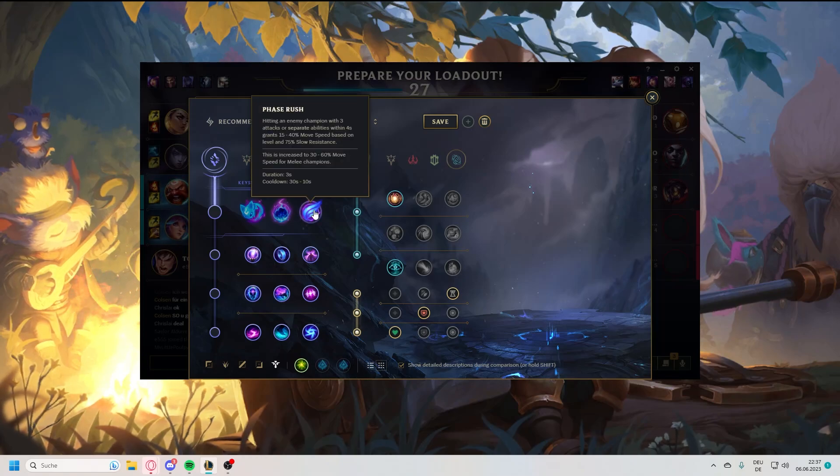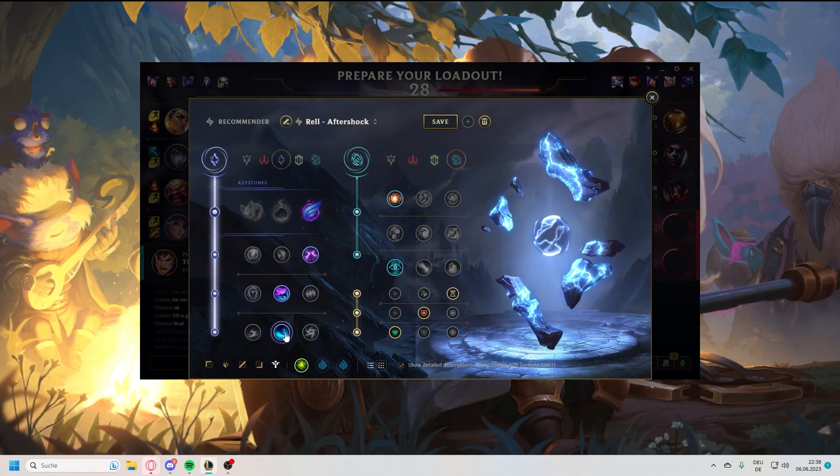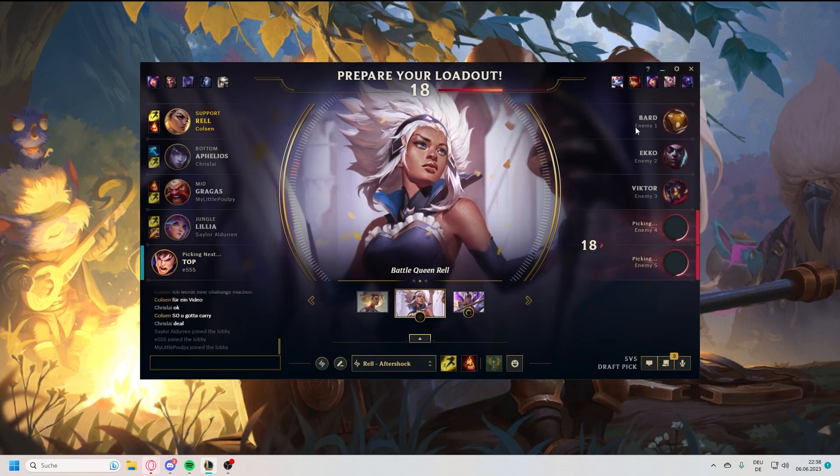You read the title right. In this video, I'm gonna play a game where I'm gonna spend the majority of the game unmounted. Thinking about the whole concept, I've decided to go for face rush because why not? And I'm just gonna build full movement speed to see if I can actually counteract the self-slow. And let me say it like this, you will be quite surprised how this ended up going.